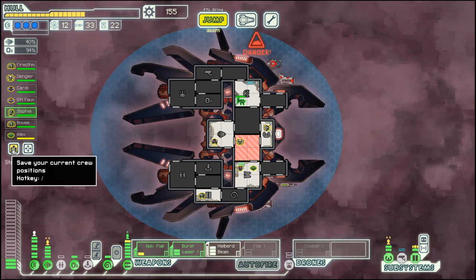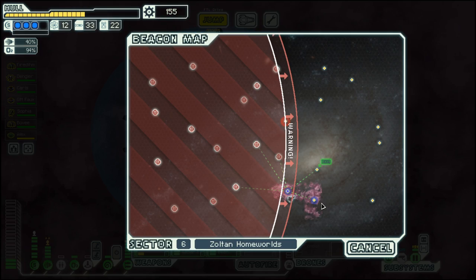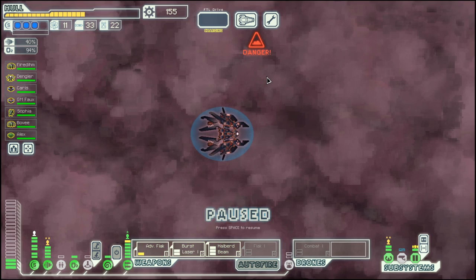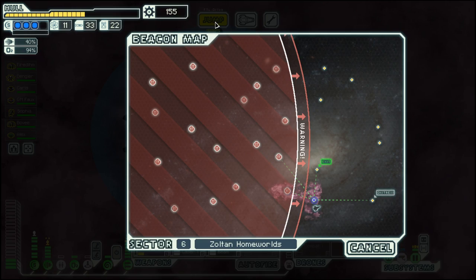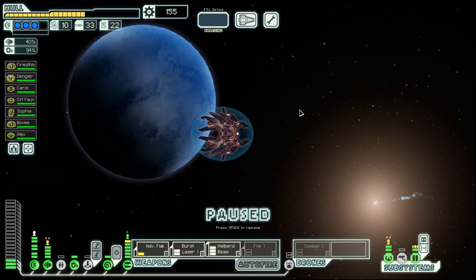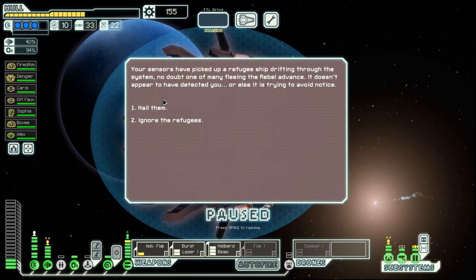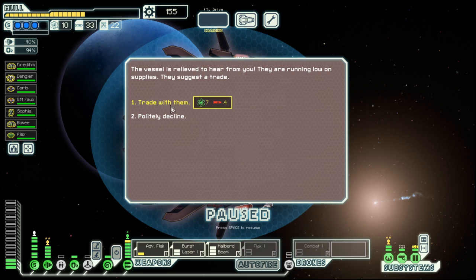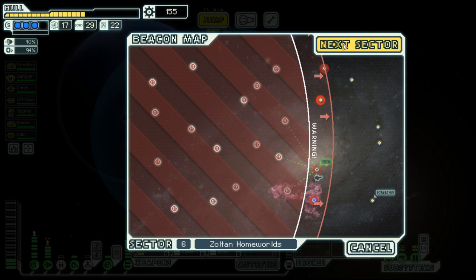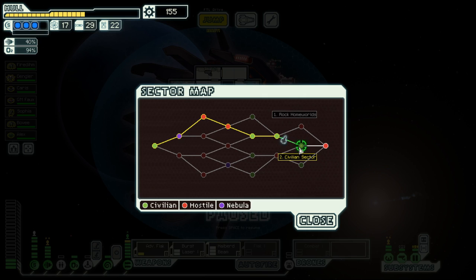Lost one of our mantis. We move over to here where we find nothing, but then we can go to the exit. Unfortunately we did not find the Zoltan quest, but we get a bit of fuel out of it. And then we can move on to the civilian sector for the next episode. But for now, that's all. Goodbye!